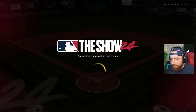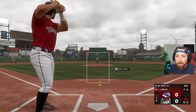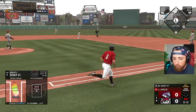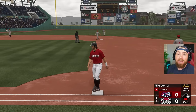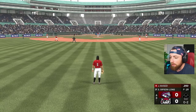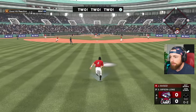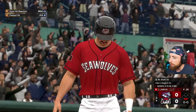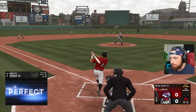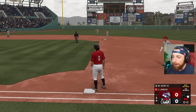You guys gotta let me know about the equipment - nothing's being listed. I don't know if everyone's just packing them and not selling or what, but nothing is getting listed. That is a nice little base hit - 110 exit velocity. I'm telling you, when we get 99 power these exit velocities are going to be so crazy. I also thought I had an arm sleeve on - when I built Mighty Goat the Sixth I had him have an arm sleeve but I don't know where it is.